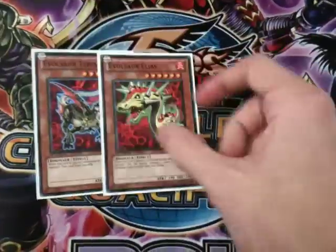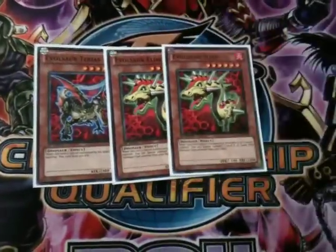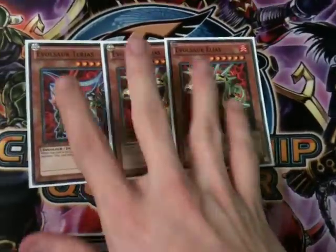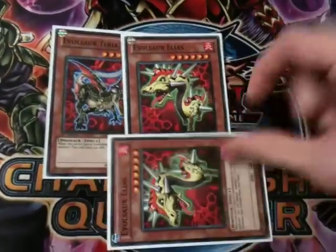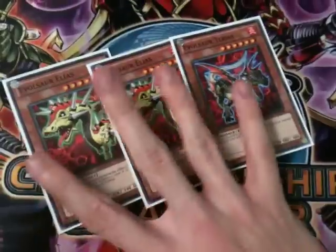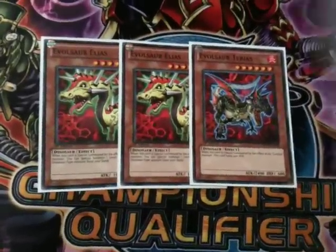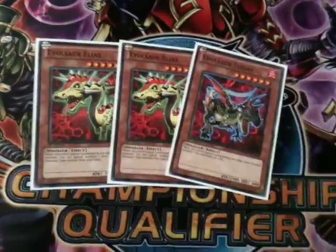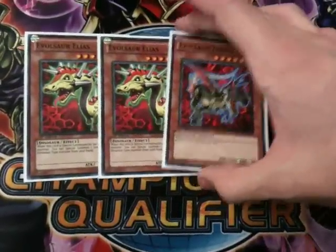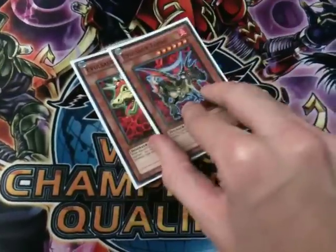Next up I run three of the level 6s. I'm considering switching out the Tereus for another Elias, but at the moment I'm quite liking having the one Tereus as a beat stick for tributing off the Najash. These are amazing either way because they let you get into your Evolzar Solder. Elias is great because when you special summon it by the Evol Tile effect you can get another Elias, a Tereus, or any Evol Swords from your hand. They're also great because you can tribute the Najash for one of them, Najash's effect kicks in when it's tributed and you get another one. I'm even thinking of getting an Exo Beetle, because apparently it has a Scrap Dragon-like effect which the deck could really use.